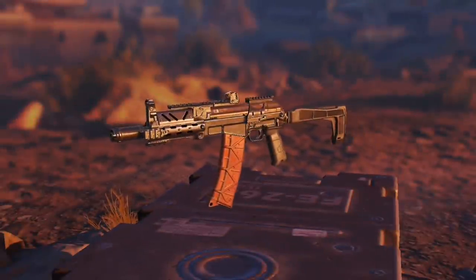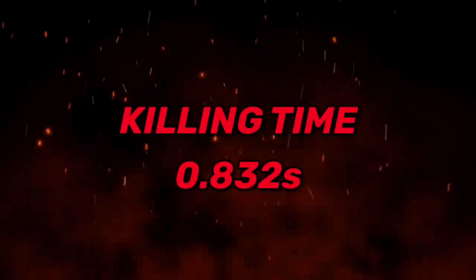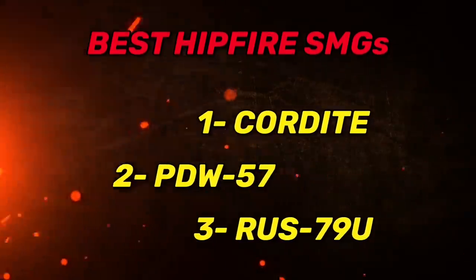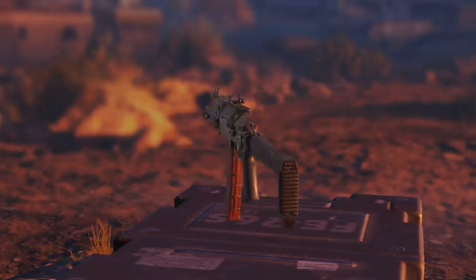In number six we have the RUS-79U, with 12 bullets to kill an enemy and a fire rate of 792 rpm. It has high hipfire accuracy — if I had to rank it, it's third place after the Cordite and the PDW-57. However, it has a bit of vertical and horizontal recoil. It's a good gun overall, but still not the best.